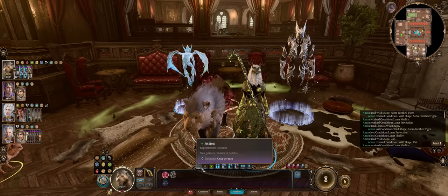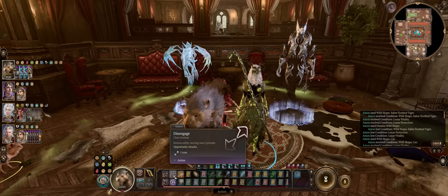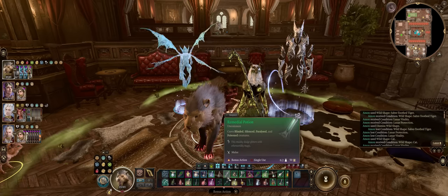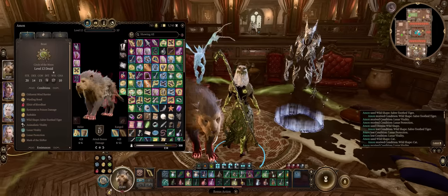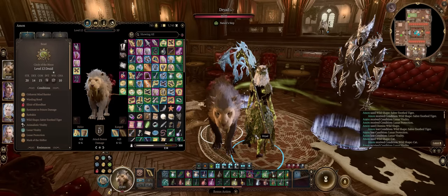Wild Shape also blocks quite a lot of other actions, for example a Fighter's Action Surge, but you can amusingly enough still drink potions under its effect. Now that we know the main mechanics behind Wild Shape, let's at last get into our build.